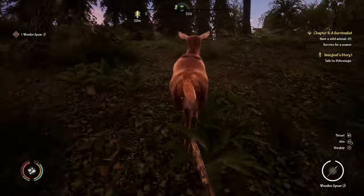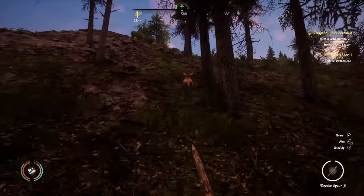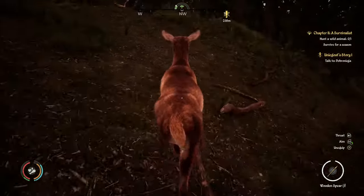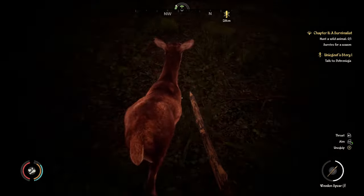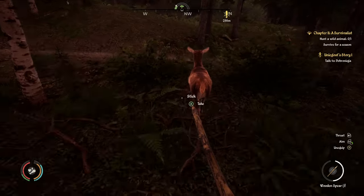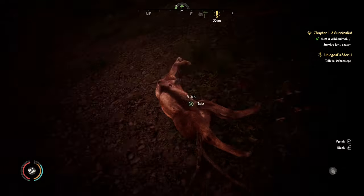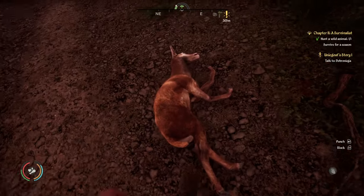You got him a second shot — they get slower as you hit them more. But with only one spear left, you don't want to waste it. You want to chase them down and kind of hit them with it. The more you hit them, the slower they get, and then you can punch them down. That's how you hunt early game.